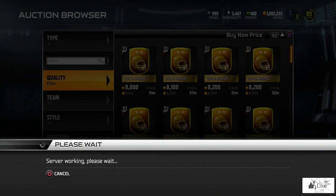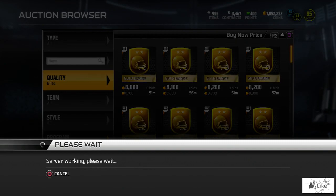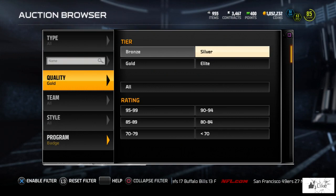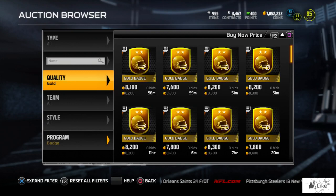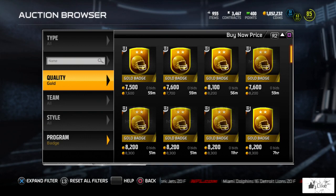Hopefully you guys enjoyed the miniature pack opening as well as the 11,500 coin elite badge snipe. If you've sniped elite badges or any badges at a great deal recently, let me know in the comments below. Unfortunately the drought is still alive in Ultimate Team for me - still no elite badge pull from a pack - but maybe we'll get one next time. If you enjoyed the video, go ahead and smash the like button and subscribe for more. Until next time, guys - roll tide!